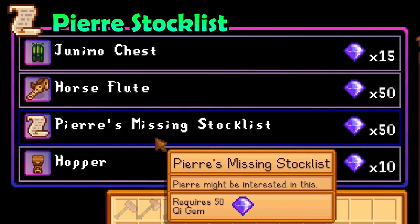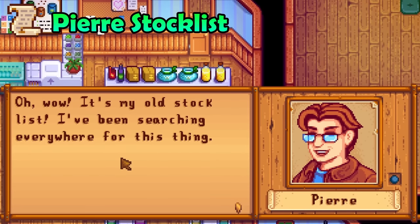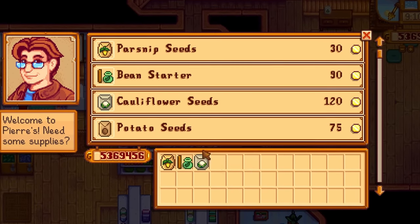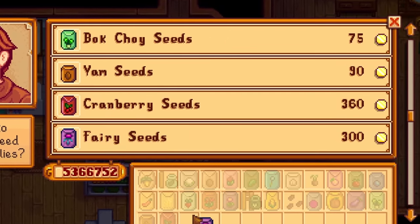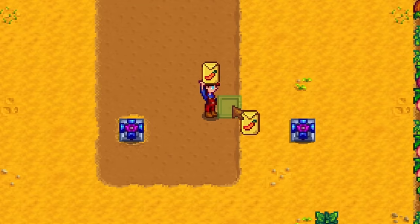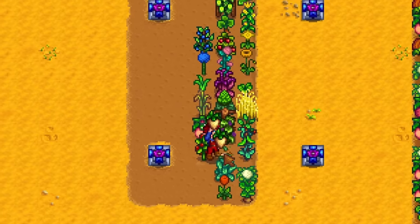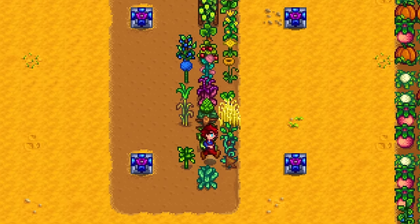Pierre's missing stock list is a very interesting one. This will cause Pierre to sell all of the seeds all year round, but at a higher price when it is out of season. This is kind of useful since we can grow any crop no matter the season on our Ginger Island farm. However, it's not as useful as some of the other things that you can buy. This can help you get perfection quicker if that is something you want.